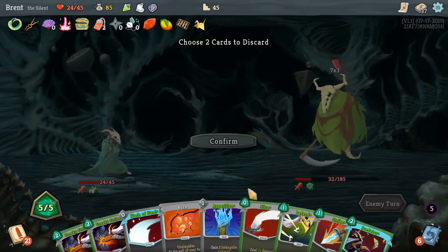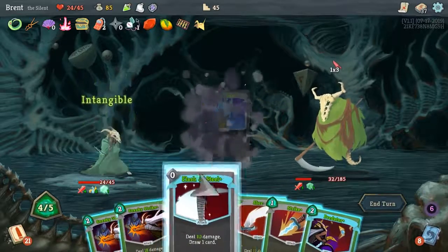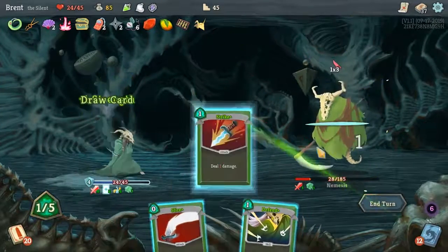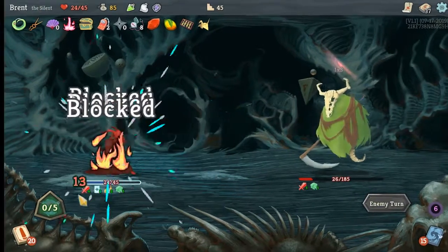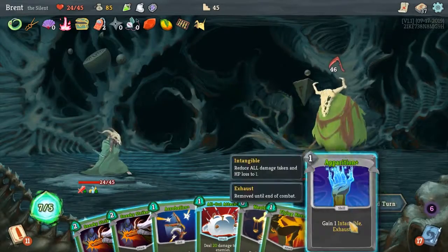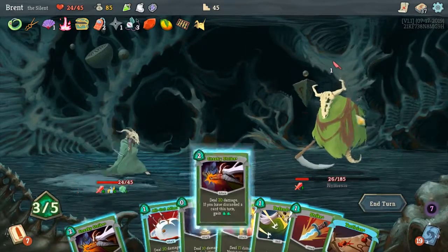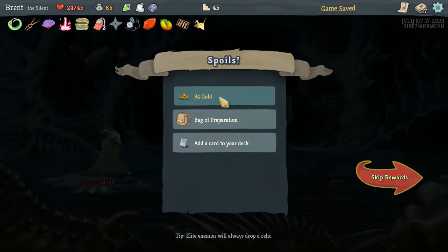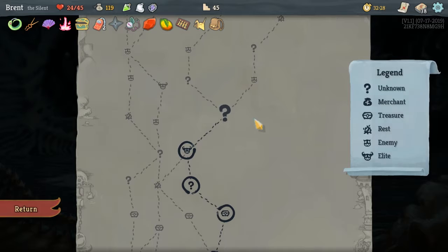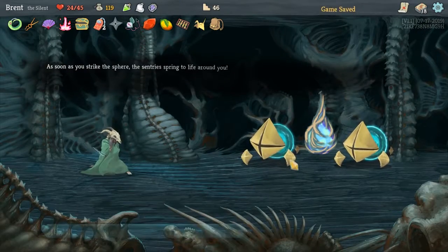We've got to discard two more Burns. This is a good one — we need the Apparition, so we'll drop the Block. Should do the Sneakies first, then the rest will play in normal order, and we're getting a sizable amount of Strength. We need the Apparition, Tactician, and Burn. It almost works in its own weird way. Bag of Prep — start of combat, draw two additional cards, which is good to try to get that Apotheosis. A little bit more draw. We'll fight for that Rare Relic — these guys shouldn't be too much of a problem.